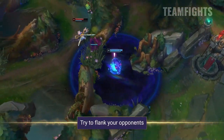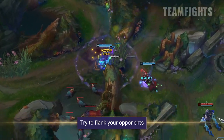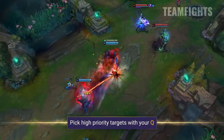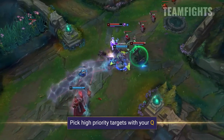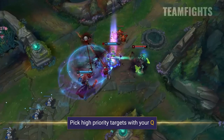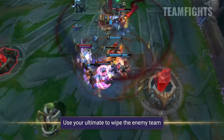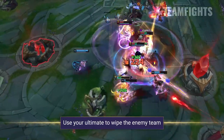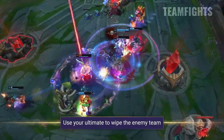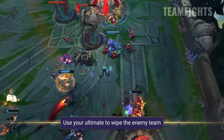Conversely, you could also look to flank your opponents. With your kit, you can easily make picks and disrupt the enemy team long enough for your team to pile in. You want to make sure you're looking to hit priority targets with your hook — should you grab the wrong target, such as a beefy frontliner, you could end up giving the enemy team an advantage. Remember that your ultimate will be an absolute godsend in teamfights, with the potential to completely wipe them away if you manage to get resets. Overall, Pyke is all about sticking with your team, landing hooks, getting picks, and landing those ultimate resets.